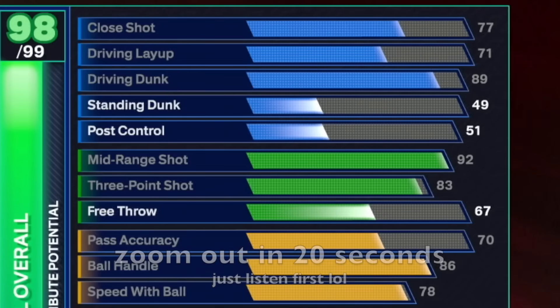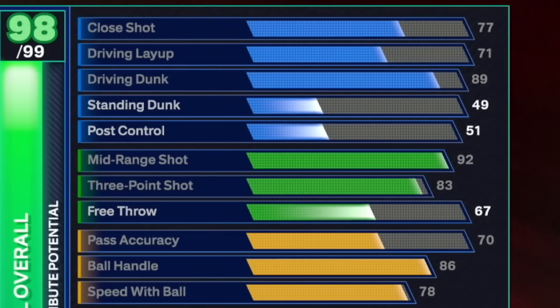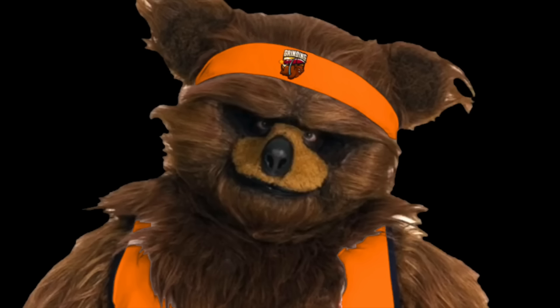We have two versions of this build to talk about: one with higher shooting and a lower wingspan, and one with lower shooting and a higher wingspan. The one from the intro is the first we'll cover — higher shooting and lower wingspan — because at the start of 2K it's nice to have higher shooting badges so you can green more often. I'll also fully explain cap breakers and max plus one in this video.